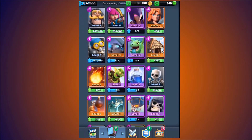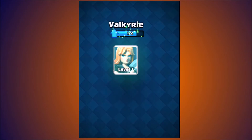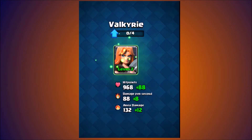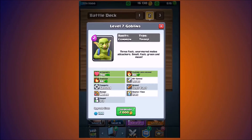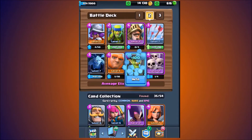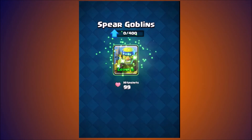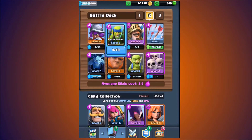We're going to upgrade our Hog Riders as well. And we're going to upgrade our Valkyrie to level 2. That's something I don't use, but I see a lot of people using it in my clan from the replays. Valkyries are really good for taking out stuff like barbarians. I'm only in arena 4, but barbarians are commonly used down here and Valkyrie is amazing — a 4-elixir troop for taking out something that's 5 elixir.